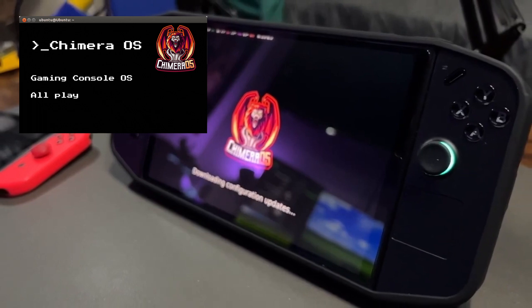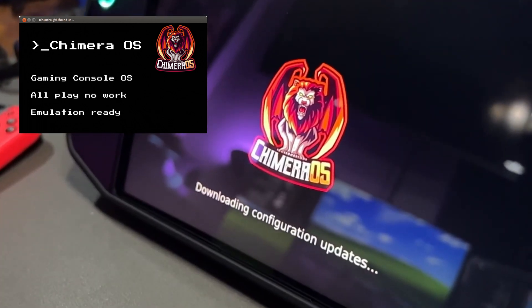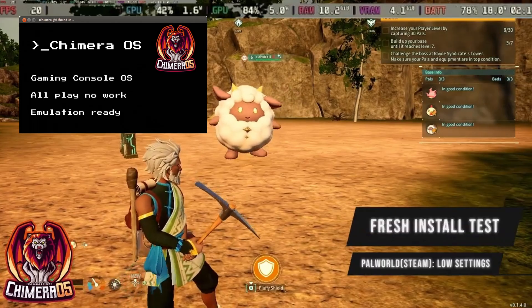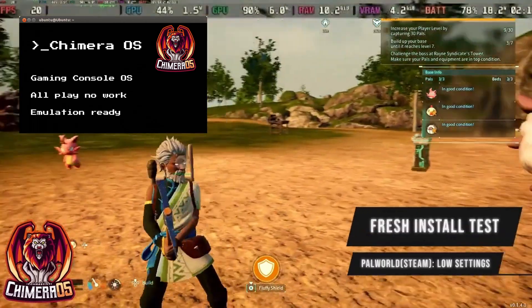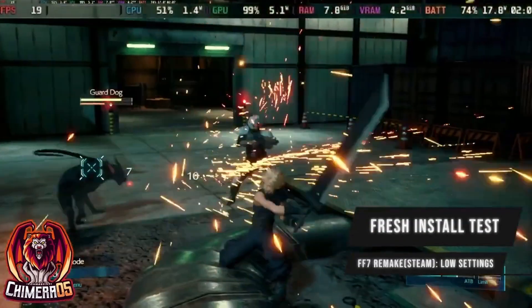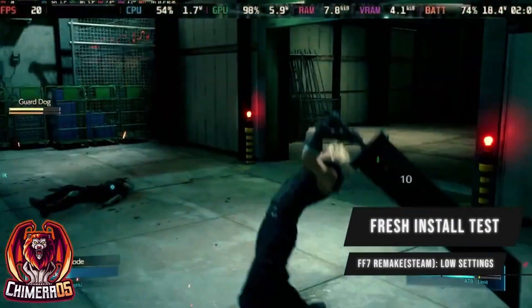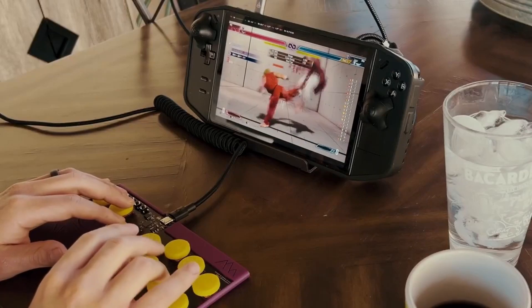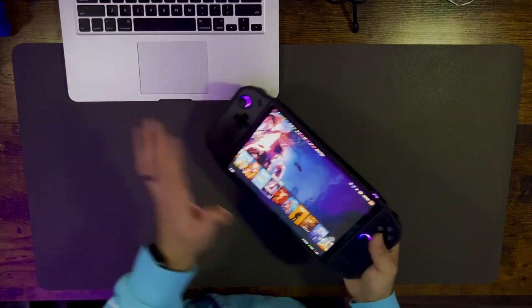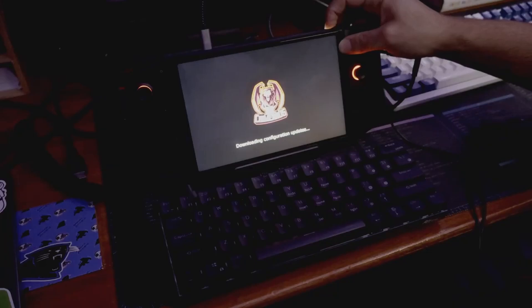The next on the list is going to be a little bit more focused on games — it's called Chimera OS. The reason I say it's more gamer-focused is because it runs like a gaming OS. It boots right into Steam Big Picture mode. It uses a very user-friendly software manager called Flatpak. It has emulator support right out of the box. It's got a very controller-friendly UI — it's not expecting you to be using a mouse and keyboard. It really gives you that Steam machine experience, and there are builds for Chimera OS that are designed for handhelds. I actually made a video of wiping out Windows on my Lenovo Legion Go and installing Chimera OS instead.